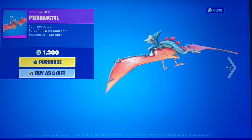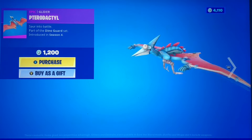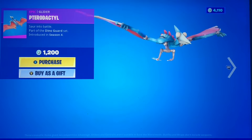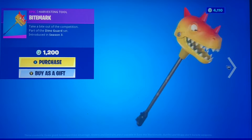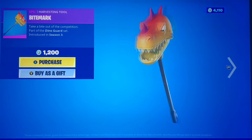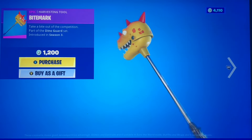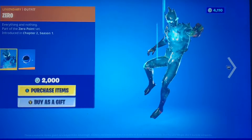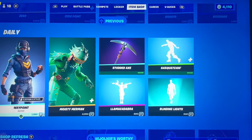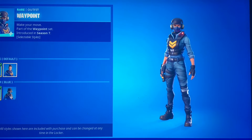We have the Pterodactyl — a nice little robotic pterodactyl pickaxe that looks really good. It starts off with an egg, which is very unique. We got the Bite Mark — very comedic but I'm sure it could get some use. I'm not sure if any dinosaurs are this color but I'm sure someone will find a use for it.